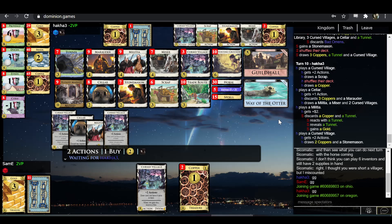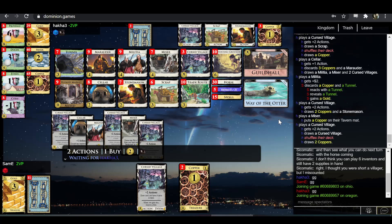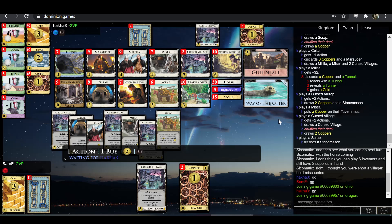That's a nice Militia — gains the Gold, helps the Cursed Village draw two more than it would have otherwise. As Hakka, I would strongly consider scrapping that Militia because it is doing less than nothing for you. I mean, it is money I guess, but it's not a good source of money.